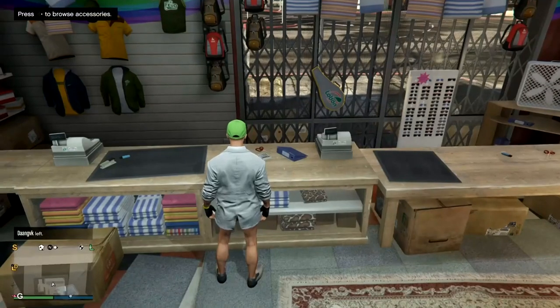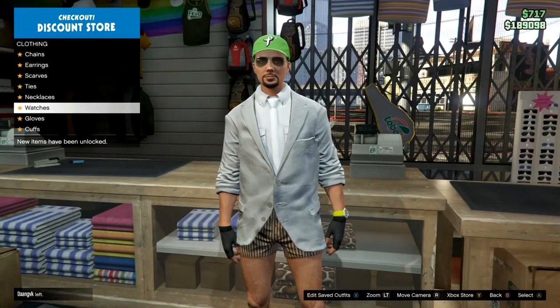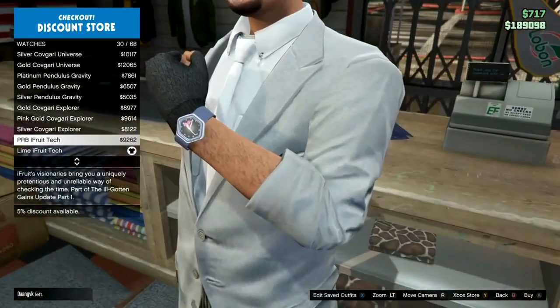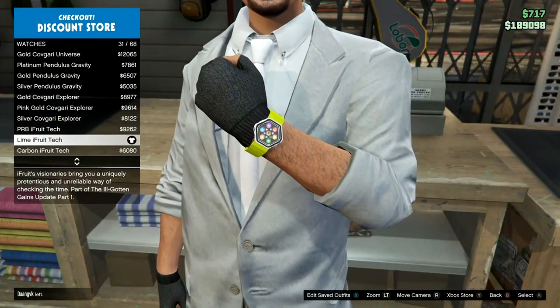Once you've done that, back out again and go to the watches. You want to find the lime eyefruit tech — be careful you don't get the PRB eyefruit tech, just make sure it is lime green, which is on number 31.